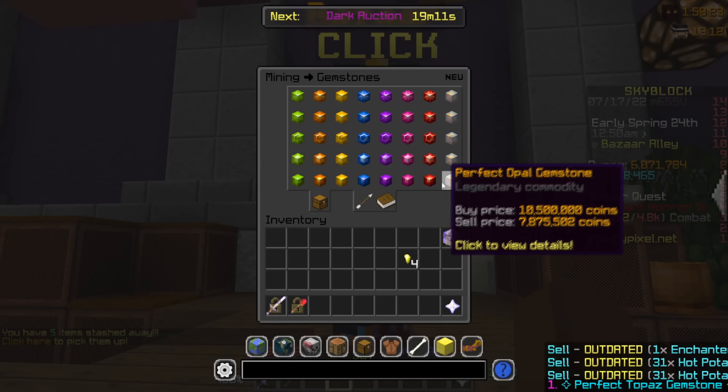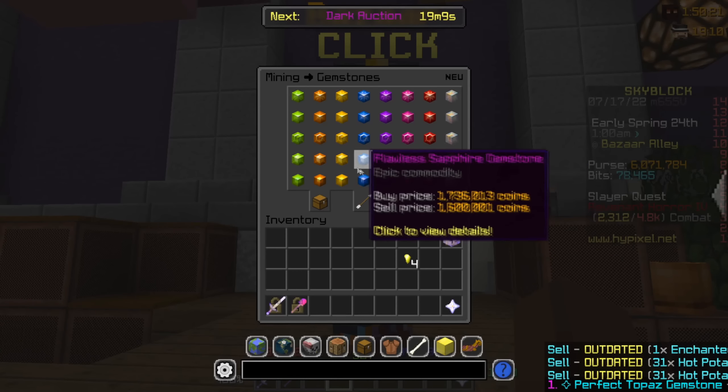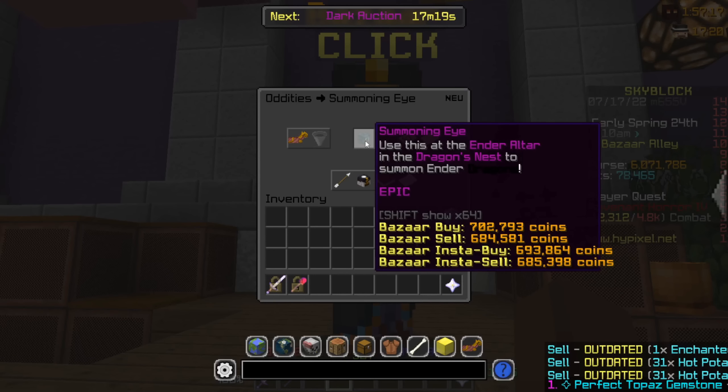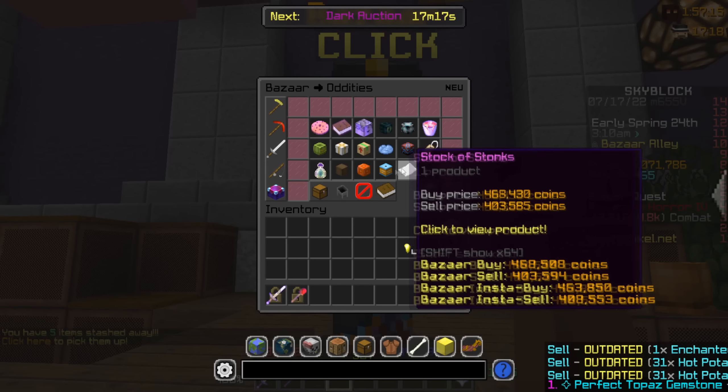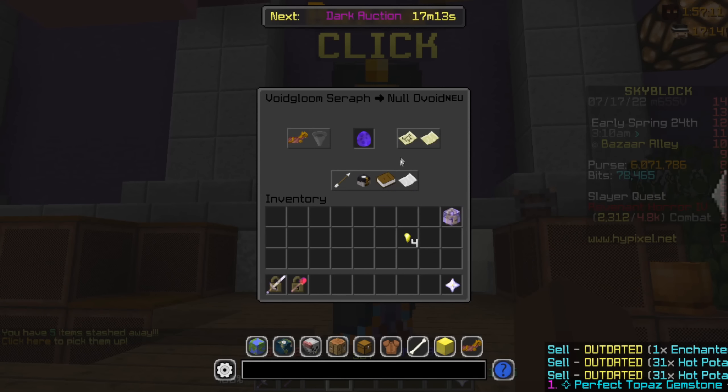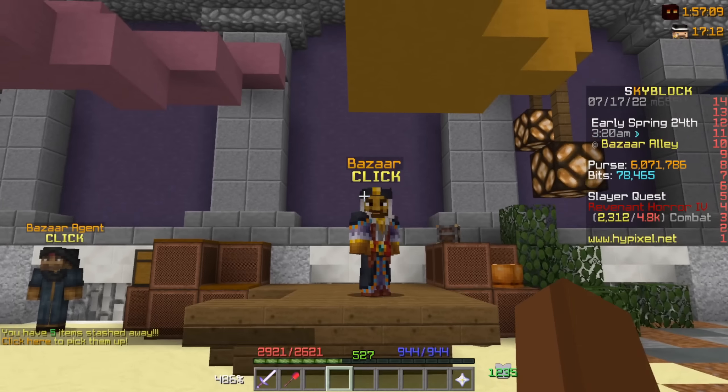You can always tell when the bazaar goes down — right before that, it's the gemstones. But some of the best items are summoning eyes; they are really easy to flip. We also have null avoids, which are also amazing to flip, so these are the top three items I would recommend.